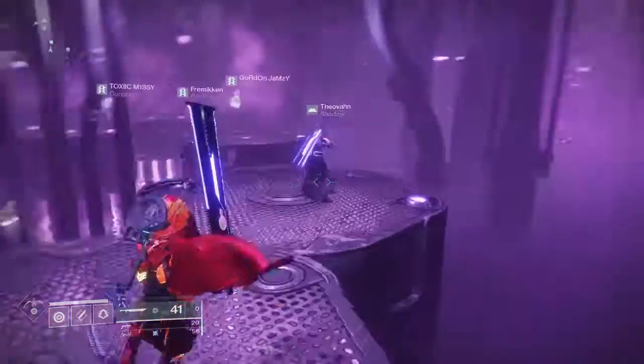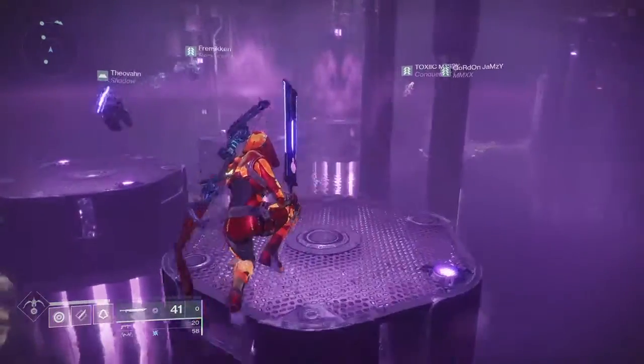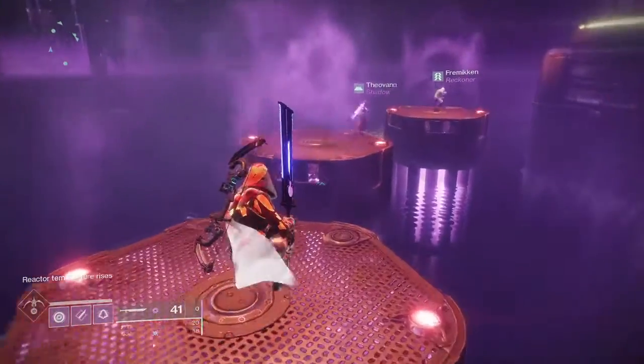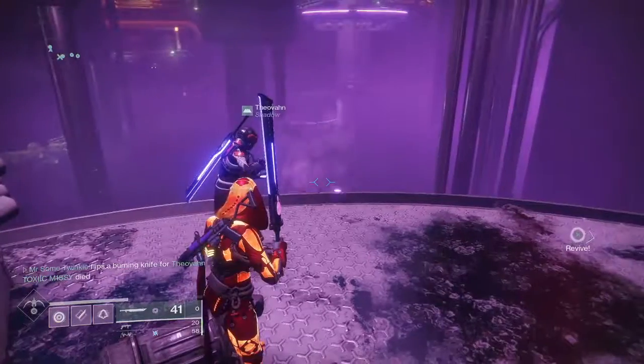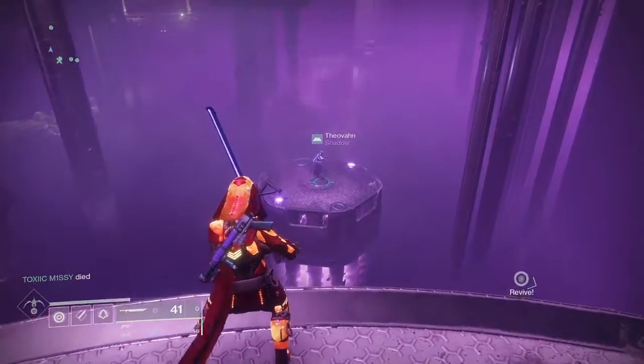I'll just let all these play out so you can see the exact pathing that we all take. Once they turn red and you see the reactor temperature rise in the bottom left corner, that means it's locked and you can just get to the next area.